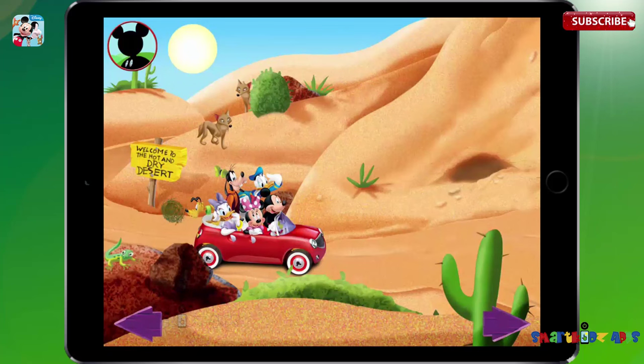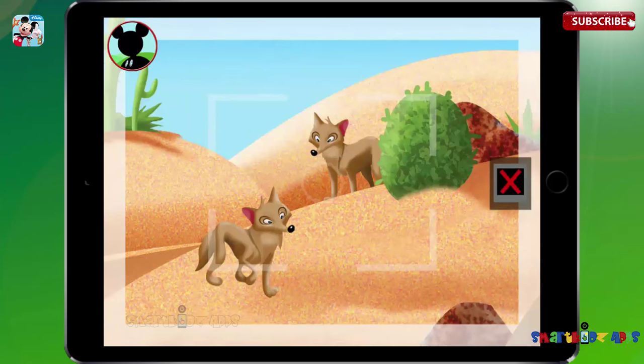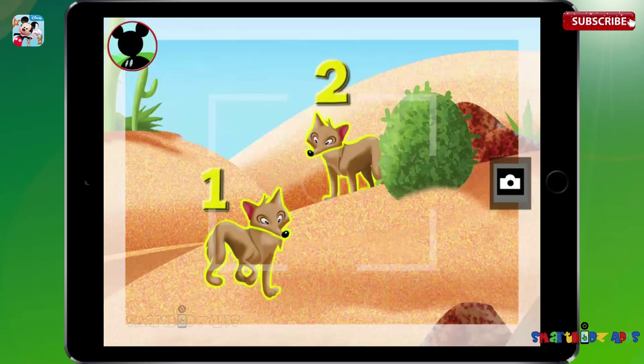You got it, Goofy. But this time I'll look for a group of two animals. Those are coyotes. Is this a group of two? Touch the animals to count them. One. Two. All right. Now tap the camera to take a picture. Say cheese.